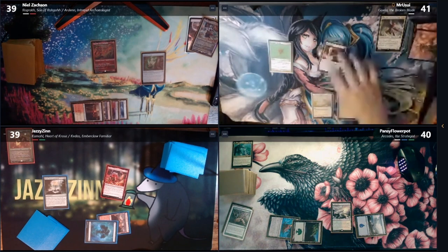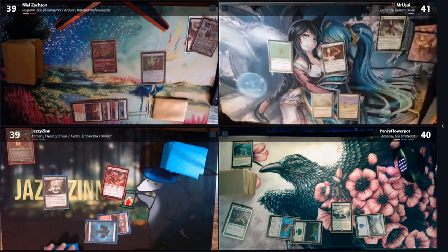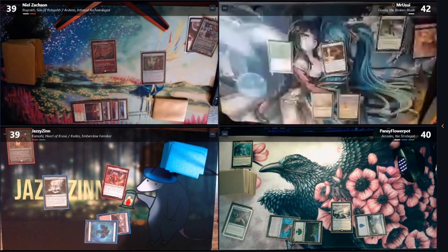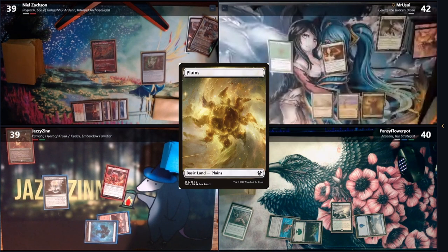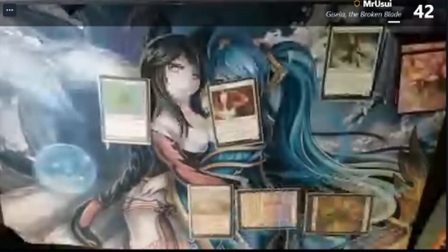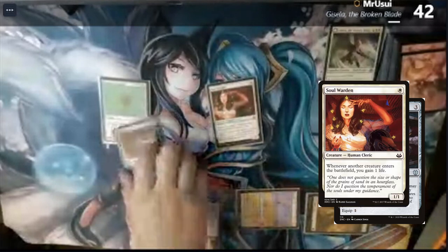Untap. You gain a life from my commander coming in, Matt, right? I do, thank you. Roger comes in. Roger and drop. Planes for turn. We'll pay three to play a Heirloom Blade, and then pay one to equip the Soul Warden.